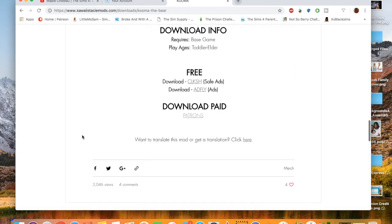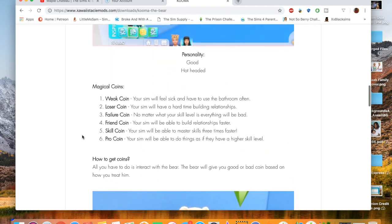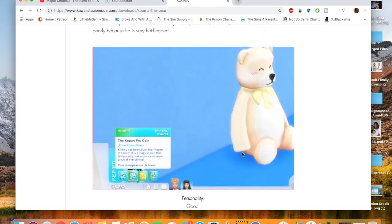She has the download links right there for you to download and put it in your game. The Weak coin: your Sim will feel sick and have to use the bathroom often. Loser coin: your Sim will have a hard time building relationships. Farrier coin: no matter what your skill level is, everything will be bad. Friend coin: your Sim will be able to build relationships faster. Skill coin: your Sim will master skills three times faster. Pro coin: your Sim will be able to do things as if they have a higher skill level. I'm excited to check this out in-game — let's head on over there and see this Kuma magical bear.